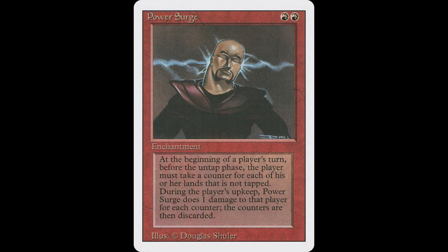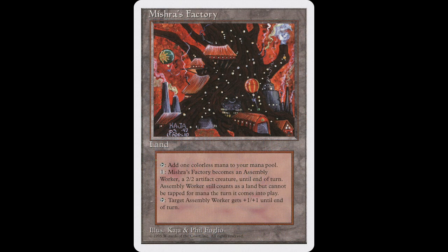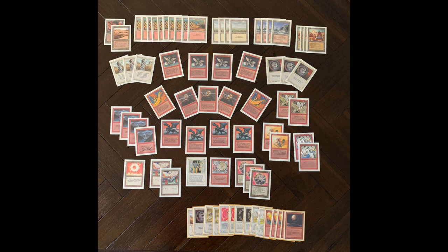Power Surge is an enchantment for two red to cast. It reads: at the beginning of each player's upkeep, Power Surge deals X damage to that player, where X is the number of untapped lands they controlled at the beginning of this turn. So you basically get punished for the mana you don't use — specifically unused lands. Now the nice thing about this format is that Mishra's Factory is also restricted. Mishra's Factory is a great mana sink because you can activate it as often as you want — pay one to turn it into a 2/2 Assembly Worker — so you can sink 10 mana into it. In a format with four Mishra's Factories, Power Surge is not as strong, but in this format it is restricted, so I thought let's give it a try.